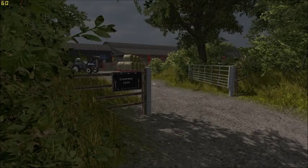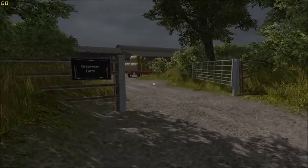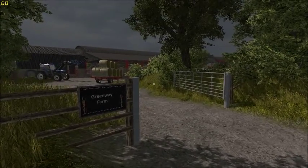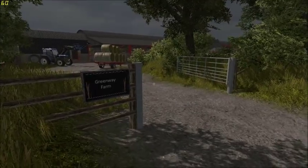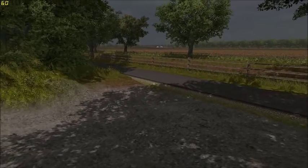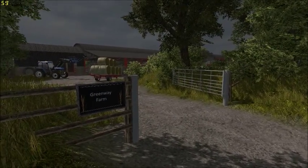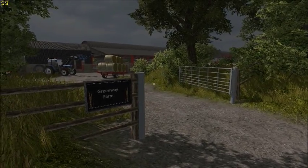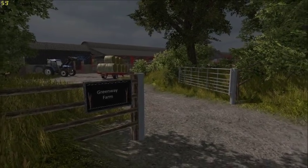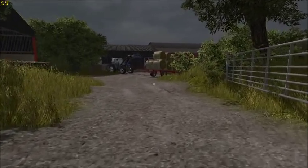Hello and welcome to a new Farming Simulator let's play series. We're at Greenway Farm, which is part of the English Agri Farms map. We're going to be using Greenway Farm, which will eventually include sheep and possibly branch out into the pigs, which is a separate farm. We're primarily a small dairy farm at Greenway. Currently haven't got any cows - we're building up and getting in the hay at the minute. Let's have a look around and explain where I want to go with this.